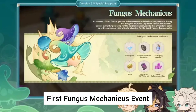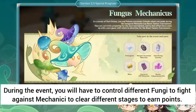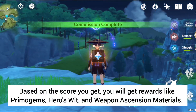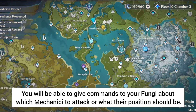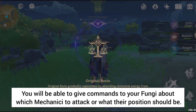First, the Fungus Mechanicus Event. During the event, you will have to control different fungi to fight against Mechanocyte to clear different stages and earn points. Based on the score you get, you will get rewards like Primogems, Hero's Wit, and Weapon Ascension Materials. You will also be able to give commands to your fungi about which Mechanocyte to attack or what their position should be.